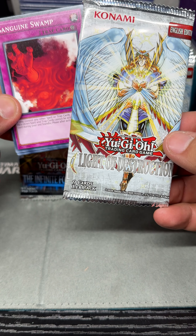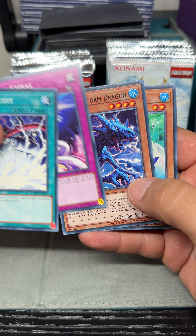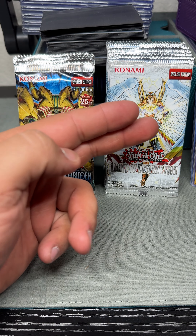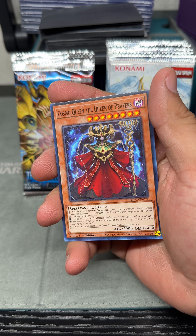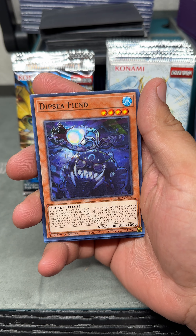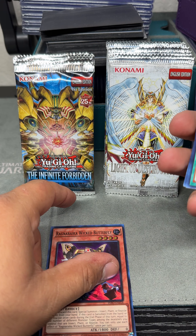Let's see if we can get anything. Base — nice try, Hero Mask. Nothing on this one. So we'll just go one and one — I have six packs here and eight packs here. Cosmo Queen — oh nice, super! I don't think that's worth much but hey, we'll take it.